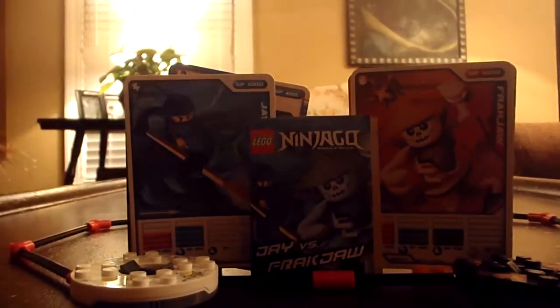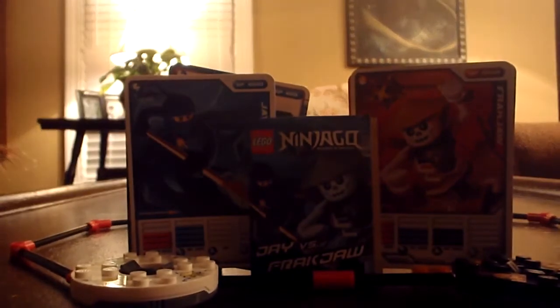First we got the characters: Jay and Frackjaw. Let's show you the parts for Jay first. Blue Ninja hat, the Jay face, sorry if you can't see good. Blue Ninja body and Blue Ninja pants.